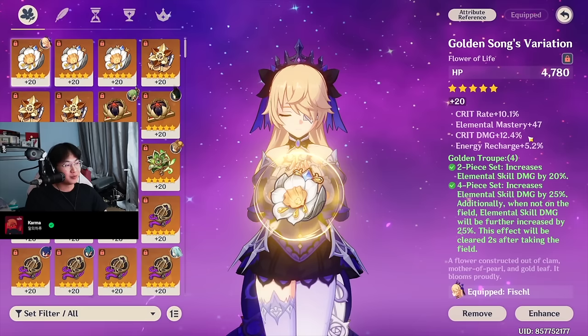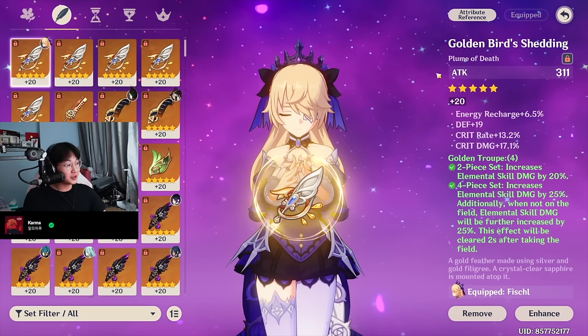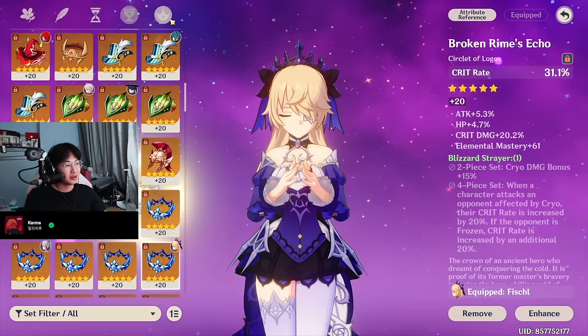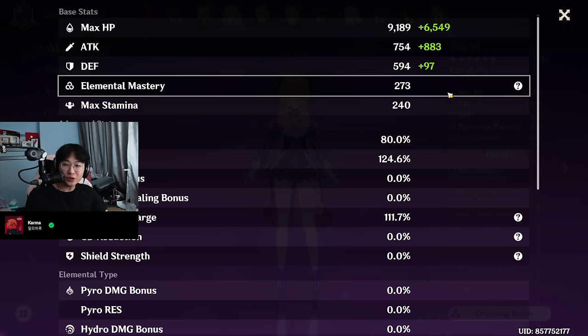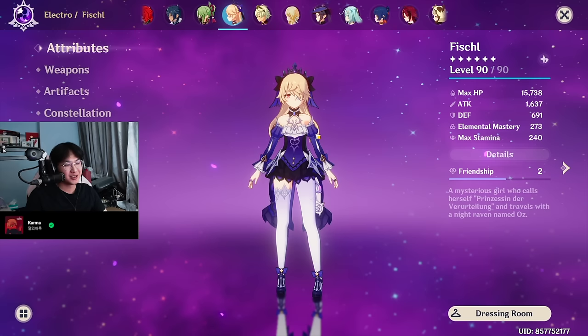Talents are 1, 11, 10. Her artifacts: this is basically a perfect piece, and this is a really good piece too — all better than my main Golden Troupe pieces. 30 crit value sands. Electro Damage Goblet on set. Crit Rate circlet with a lot of EM, decent crit damage, and attack percent. Crit value is 224. Stats: 80% crit rate, 124% crit damage with 273 EM — she has a lot of EM. My Fischl on this account is actually better built than my main account's Fischl, though she does have a 4-star weapon.